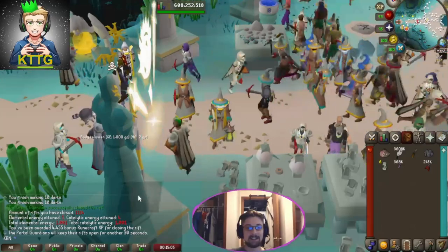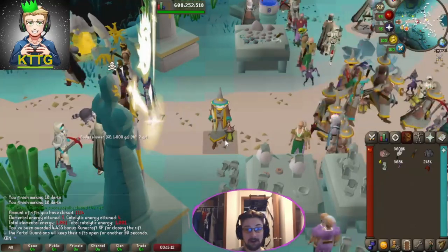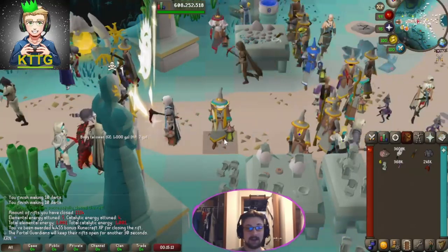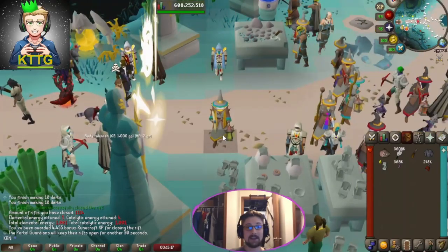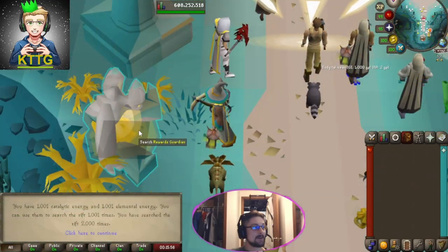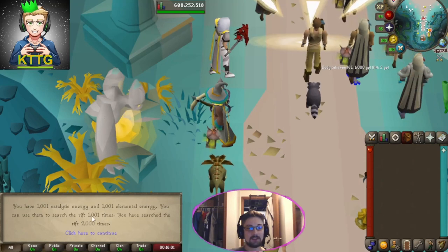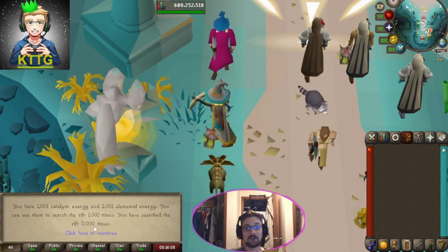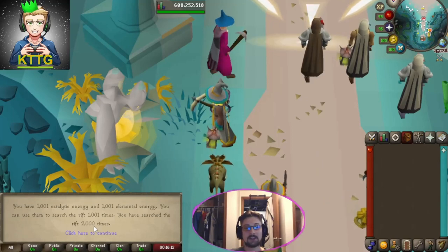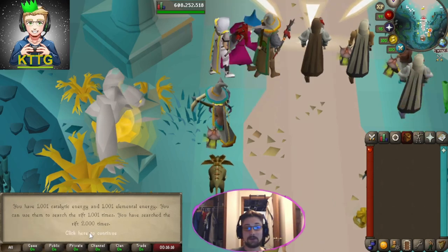There it is — 1000 rewards from Guardians of the Rift, actually 1001. Let's get into opening these up and see if we can get that red dye and the Abyssal Protector. When we check the guardian you can see we have 1001 searches available and we've searched it 2000 times so far. I'll put the links to the first 2000 loots in the description if you want to check those out.